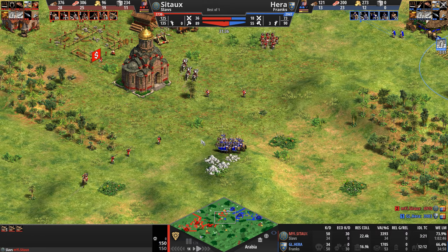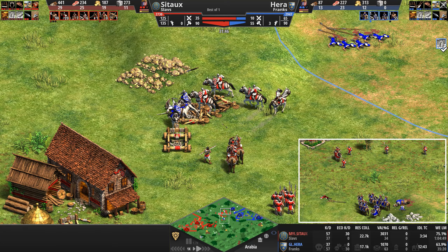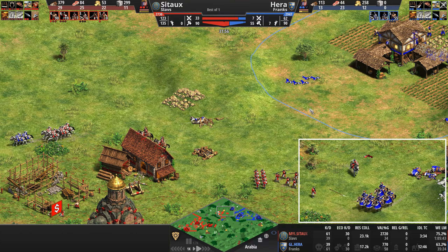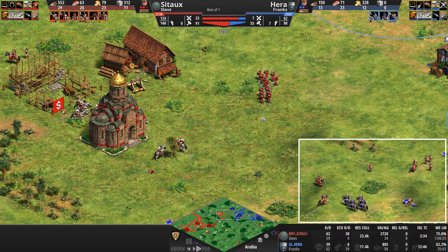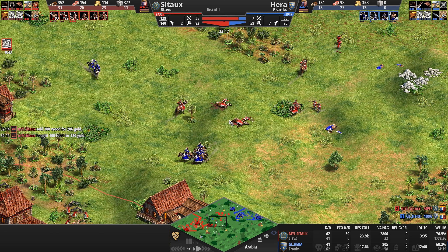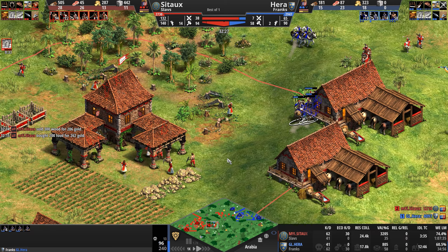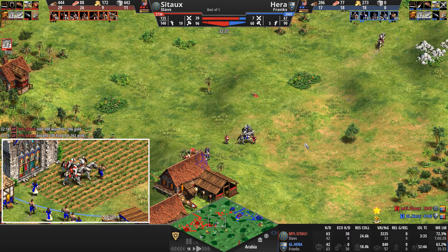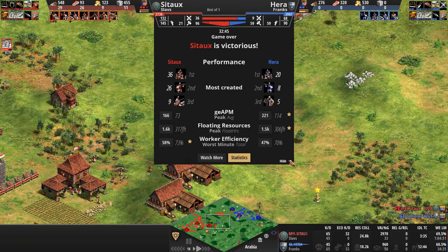Hera uses his mobility to dodge enemy knights and destroys all three mangonels — a very sour loss for Sito even though Hera lost all his skirmishers. What do you need skirmishers for at this point if all the mangonels are dead and the opponent is going knights? Hera does an amazing job picking off reinforcements little by little, but Sito delays by a nanosecond and Hera escapes, placing his army between Sito's expeditionary force and the reinforcements.